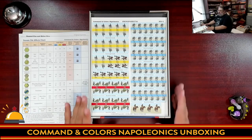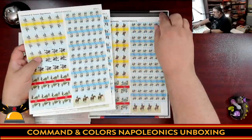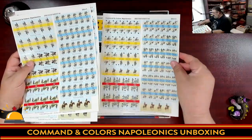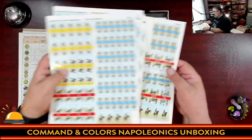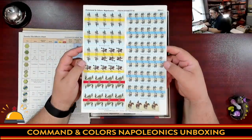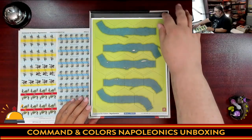Now we get to the bane of every Command and Colors game: stickers. You ready for this? My recommendation — like when sleeving cards — put on your favorite Netflix show, something you can binge, set up a TV tray, take out your stickers, and put it all together. There are six pages of stickers. This alone might scare people away from these games. As a fan of Command and Colors Ancients, it's worth it.